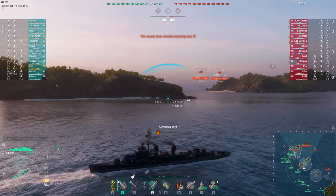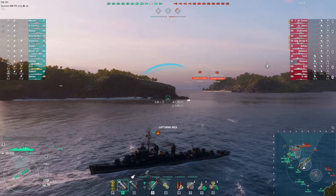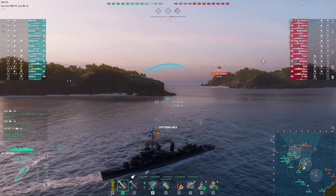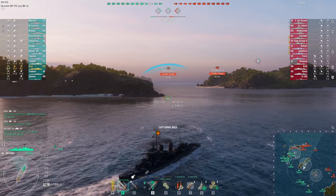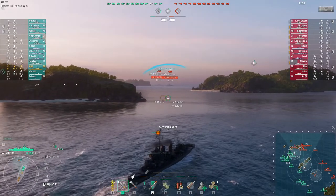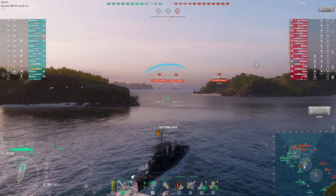It looks like they're going pretty heavy over to Alpha. The enemy radar Buffalo is way on the outside of Charlie, and the enemy Baltimore is in a pretty good spot in Alpha, but neither of them are going to threaten me, so let's see what's up.